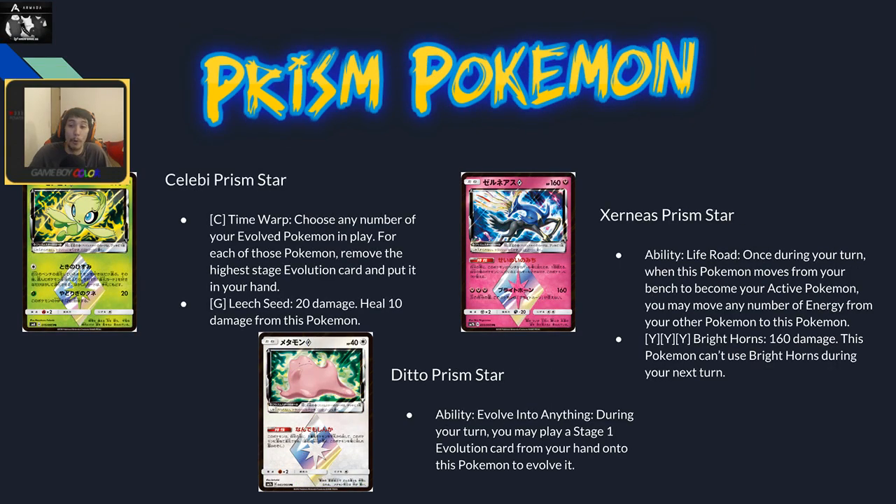Celebi Prism Star's Time Warp attack lets you choose any number of your evolved Pokémon and remove the highest stage evolution, putting it in your hand — a reverse devolve. In spread matchups, you can devolve a heavily damaged high-HP Pokémon, give your opponent only one prize, and remove a lot of damage off the board. Doesn't seem to see a lot of play but has interesting mechanics. Leech Seed does 20 damage and heals 10 from this Pokémon.